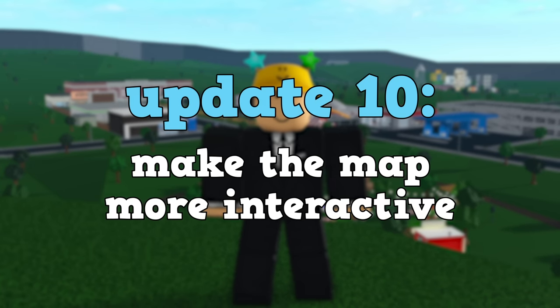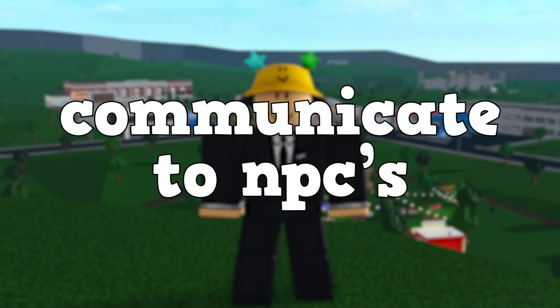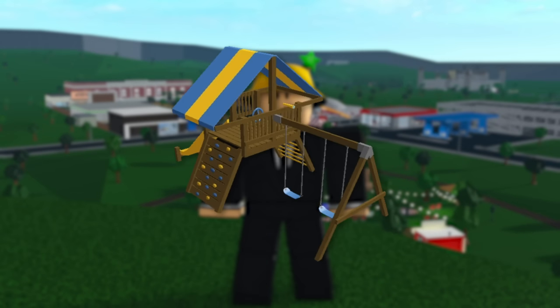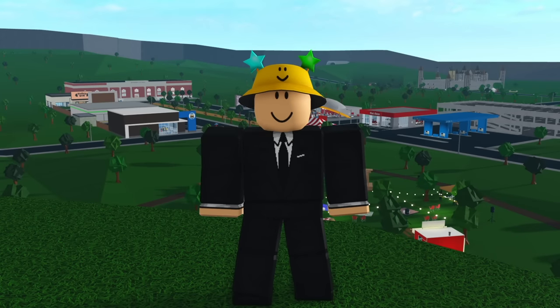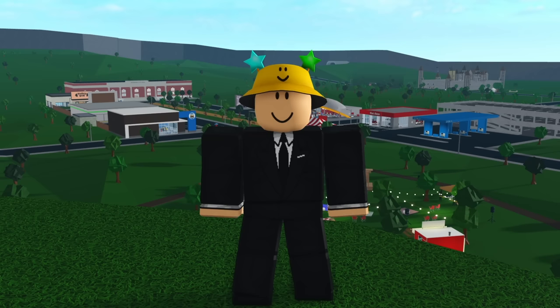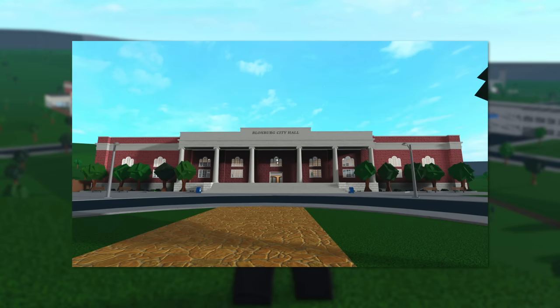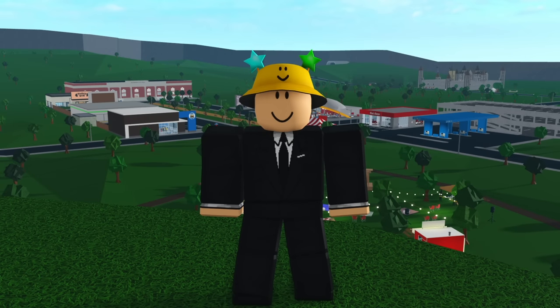The final update would be to make the map more interactive. One thing you could do is communicate with NPCs, just like talking to Bloxburg Tom when you first got the game. Playgrounds or public swimming pools could fit well up by the premium plots. Built-in weekly challenges might be a good idea because it gives players a reason to keep coming back and maybe earn some Blox bucks or money. The biggest change would be communicating to the community using the game instead of Twitter — the city hall would be a perfect place for voting polls or suggestion boxes where players can type out their ideas. It'll just make the community feel like they have a bigger say in future updates.